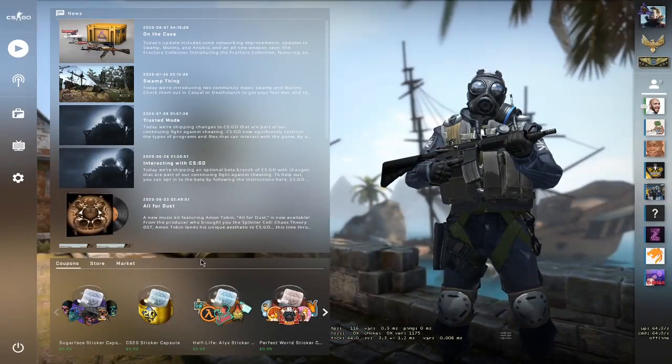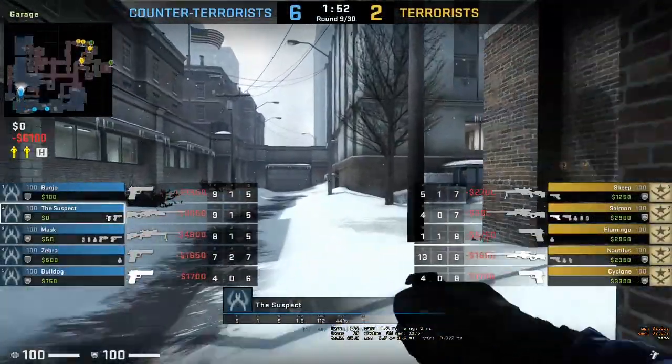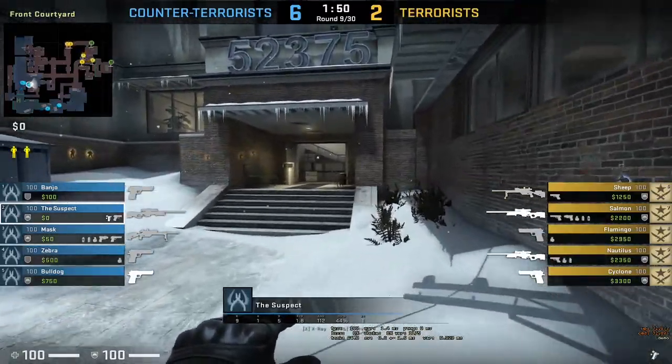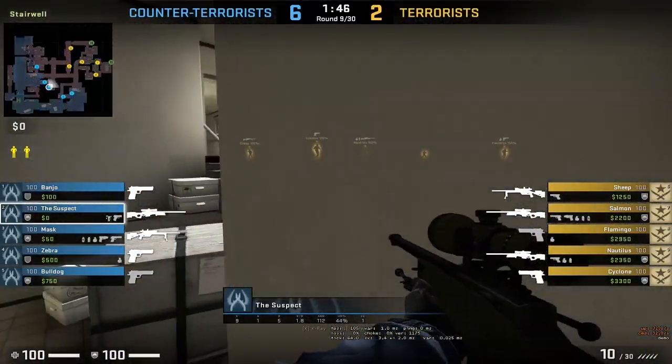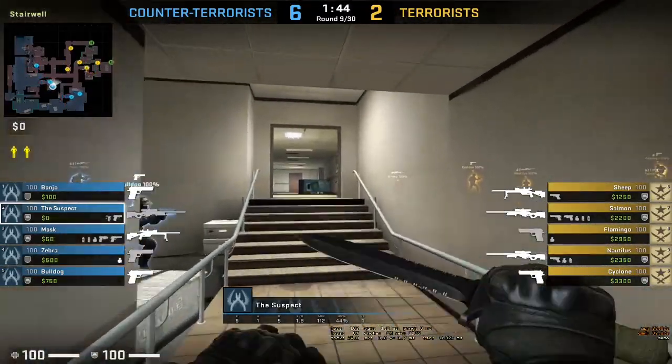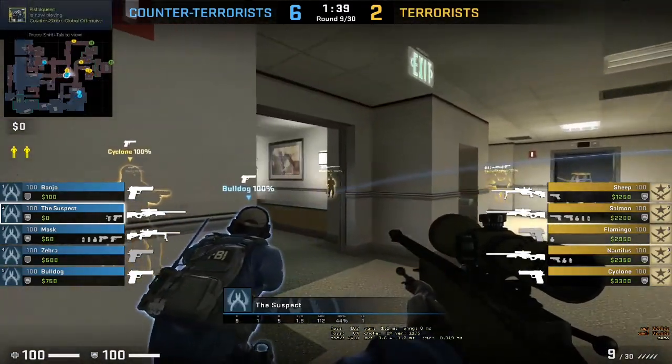Moving on to the second case - we are now at office. Guys, you always have to know whenever there's a case in office there's always a chance for a hacker. Looks like suspect is bunny hopping right off the bat - he has an AVP, nine kills, five deaths. Let's see what he can do.